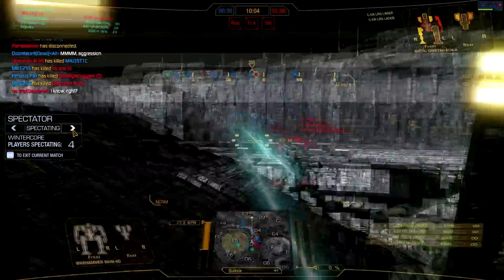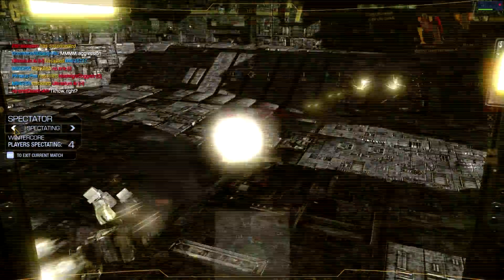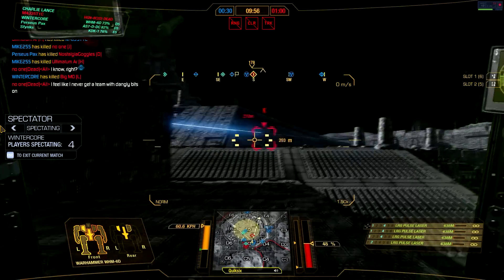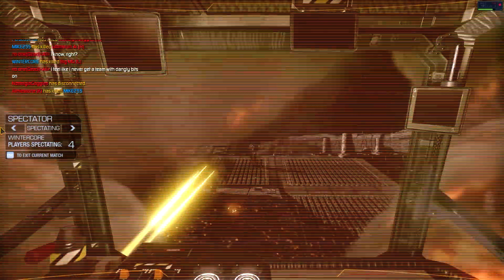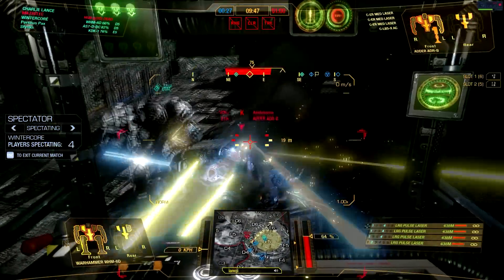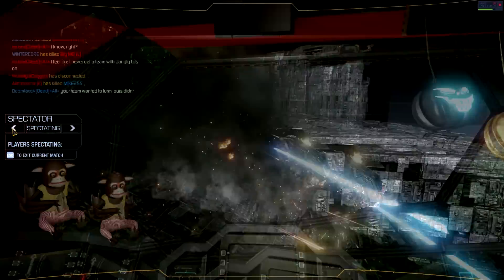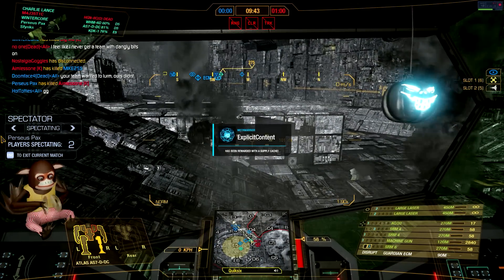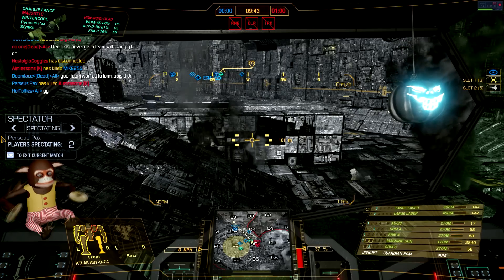We're going to switch over to him — big alpha, four large pulse lasers. Not sure if they all connected, but those sure did. There he goes. Now I think they're down to their last mech — this Adder right in front of us. A bad overheat by the 6D, and the Adder is trying to charge in for a quick kill on him. Another full alpha from the 6D — he's trying to get the final kill shot, but my team and that DDC come back to wrap up the rest of this match.